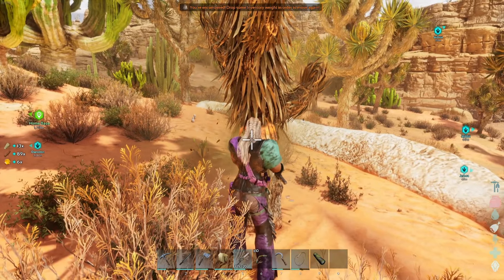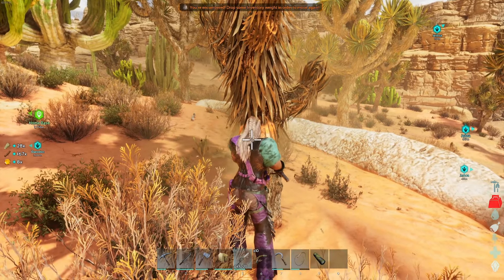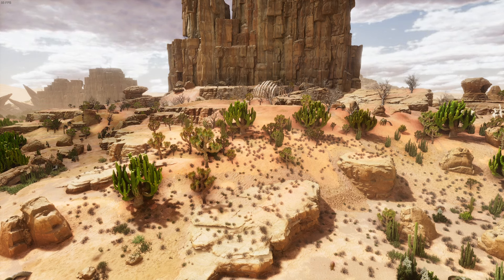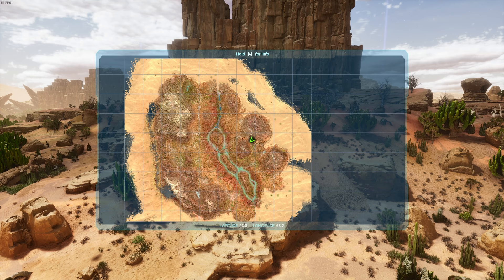You can see here we're not only getting loads of wood but lots of sap too. One of the best places to find the Joshua trees are in the Badlands area. This is where we are on the map at 43.8, 68.2.